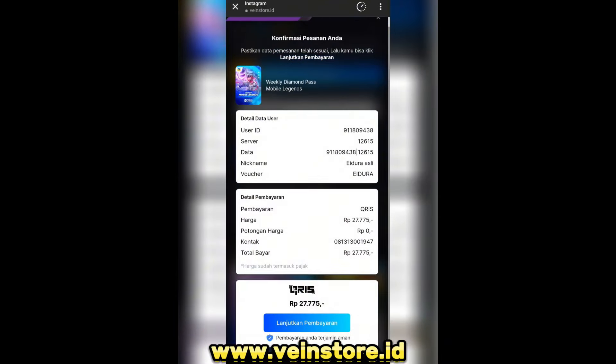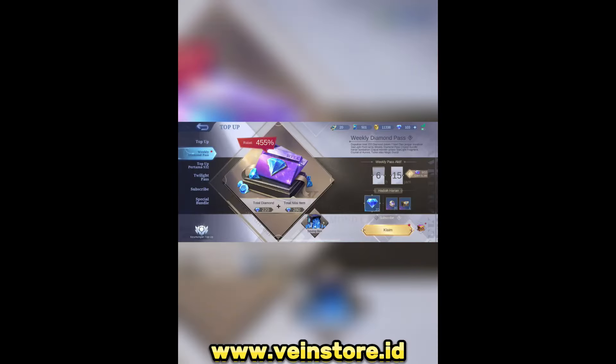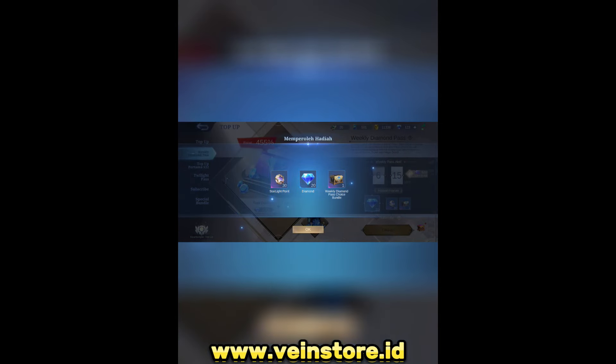Dan berikutnya di bawah itu masukkan nomor WhatsApp kalian, dan berikutnya beli sekarang. Nanti bakal diklik menu lanjutkan pembayaran, dan berikutnya nanti bakal ada menu QIS. Dan cek di game kalian, itu udah langsung masuk. Weekly diamond pass-nya sangat murah banget teman-teman ya di penstore.